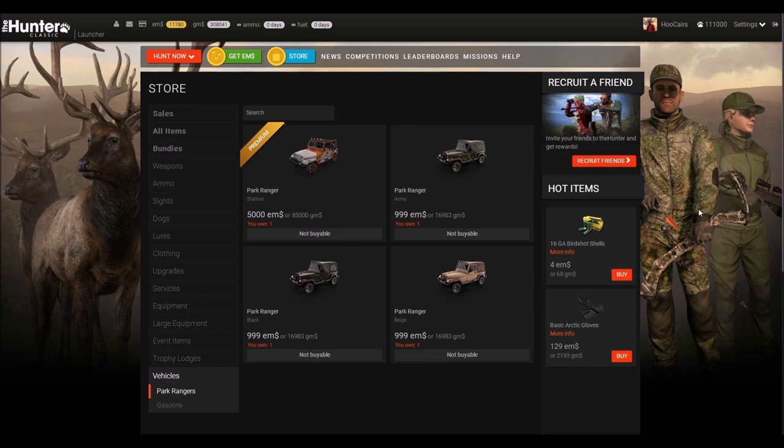Do I need a vehicle? Vehicles are pretty slow in theHunter Classic and also use a lot of gas, though you can buy a pass to get free gas. Where I would really recommend using vehicles is for two things: getting quicker to an area where you want to set up equipment such as tents or feeders, and for the many travel missions — there sure are some long journeys to do.